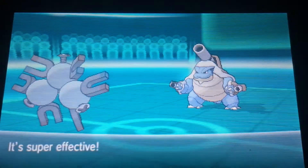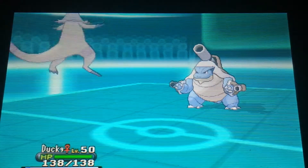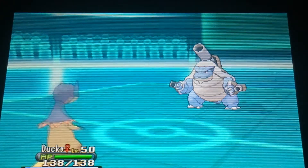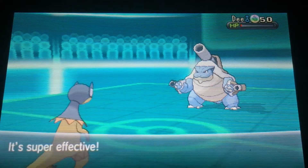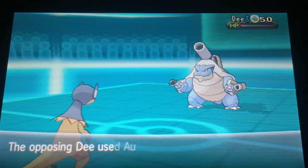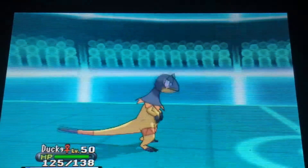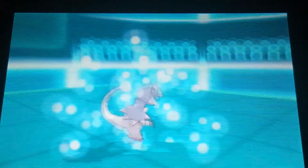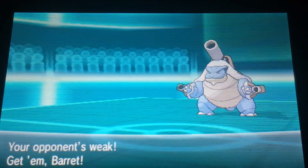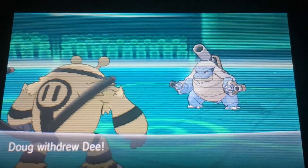Aura Sphere easily knocks out Magneton, unfortunately. Out comes Ducky to try to do some damage. I predict a switch and go straight for Grass Knot — it lives with about 6 HP, very unfortunate. He goes for Aura Sphere again which easily knocks out Ducky. Sorry Ducky, I really wanted you to get the kill but it just didn't work out.